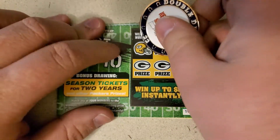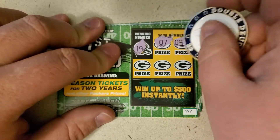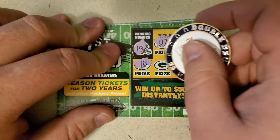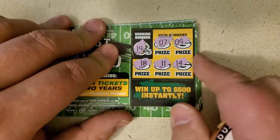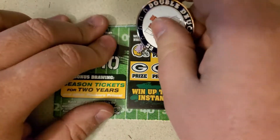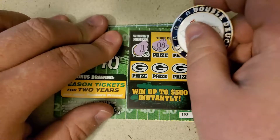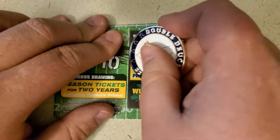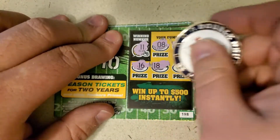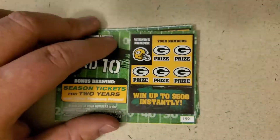Ticket 197: 19, 7, 9, 18, 11, and 14. Darn it. Ticket 198: looking for 11, 8, 12, 16, 18, double deuce. Come on, give us another win on the dollar tickets.